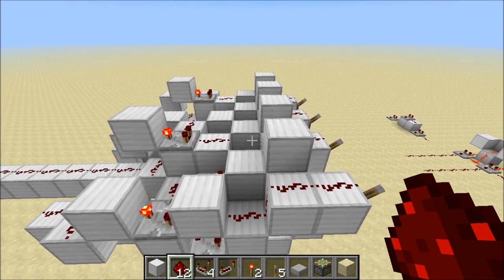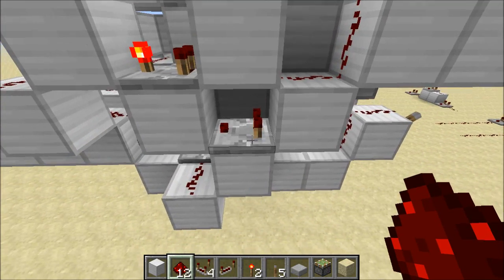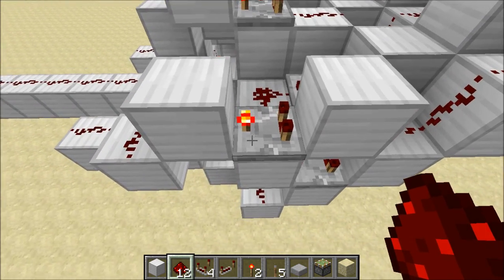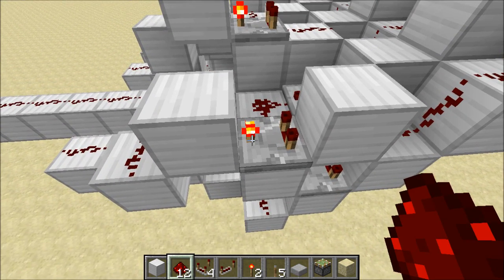So I've changed the two-wide stackable XOR gate that I showed you the other day. Now instead of having a repeater in here, I've got a comparator, and these output comparators are in subtractor mode.